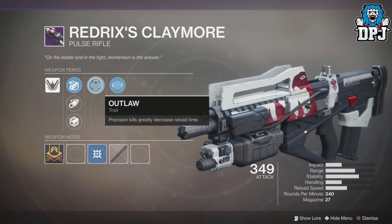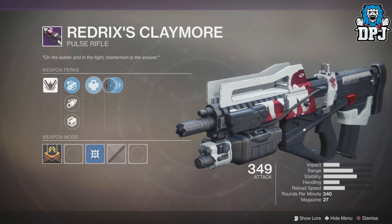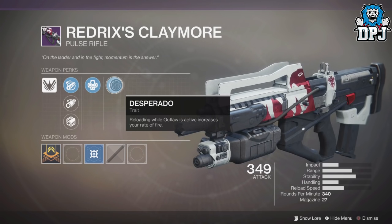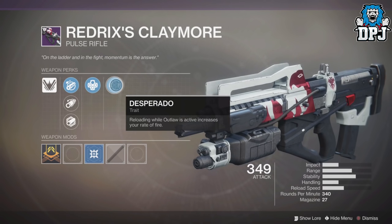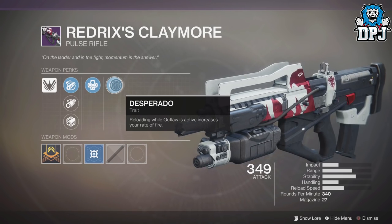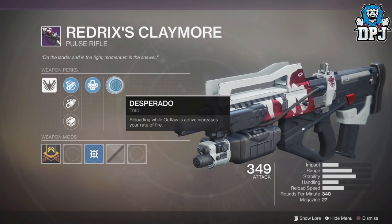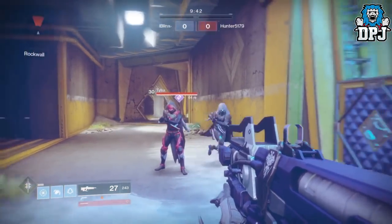But it gets way better. This weapon is unique because it has a pair of perks not seen on any weapon anywhere else in the game. Its trait perks are Outlaw — precision kills greatly decrease reload time — and Desperado — reloading while Outlaw is active greatly increases your rate of fire. So if you get a kill, your reload becomes nearly instant. Outlaw lasts 5 seconds. If you reload while it's active, Desperado kicks in, meaning the weapon's rate of fire greatly increases.